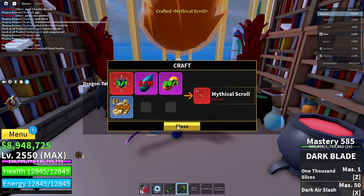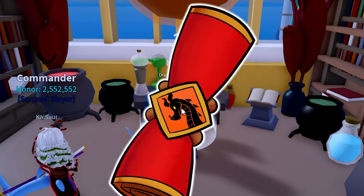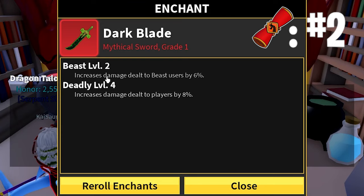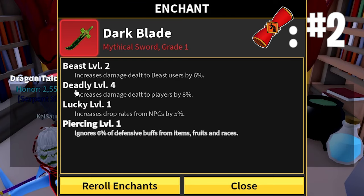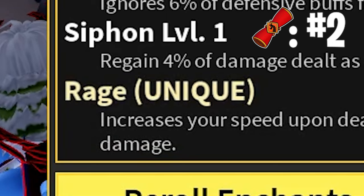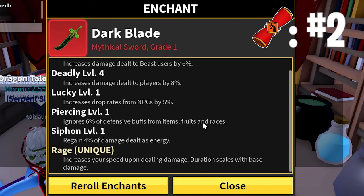Hopefully we keep this luck. Let's go on to the second one. Let's craft another one and then use it right now. So we got a Beast, and a Deadly Level 4. We got Lucky, Piercing, Siphon, and — we got Rage again? That's the same unique as the first time. I don't know if this is lucky or not, but I hope it is.